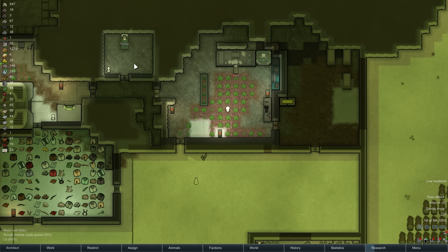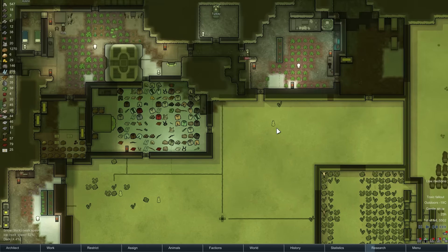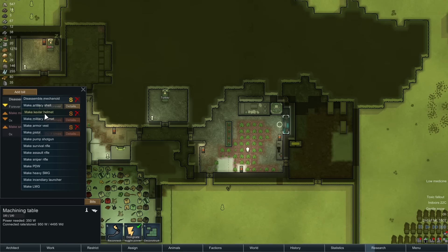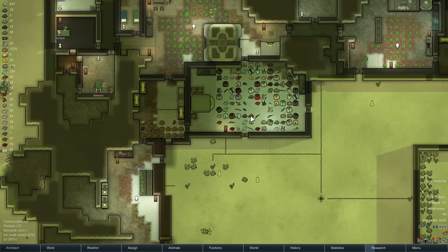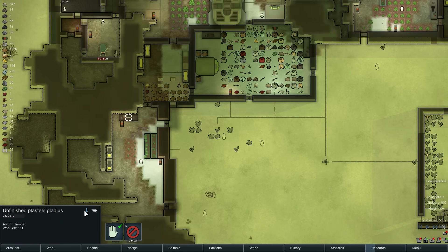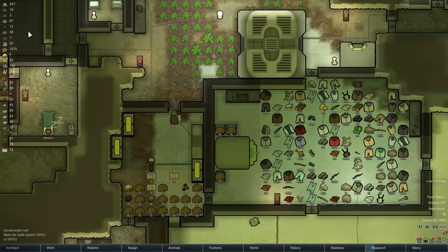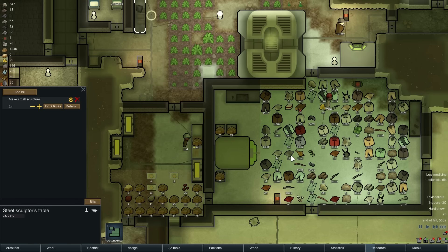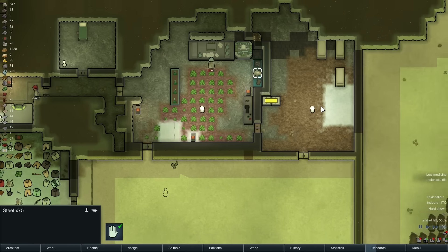I should probably also re-restrict everyone now that the toxic buildup is building up. Let's build a heavy SMG — actually, an assault rifle. Let's make an assault rifle. Oh whoa, plasteel — that was not what I wanted you to do. Well, too late now. And I don't want you using our plasteel for that. Alright, there we go, that thing's up.